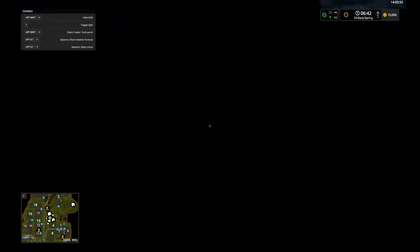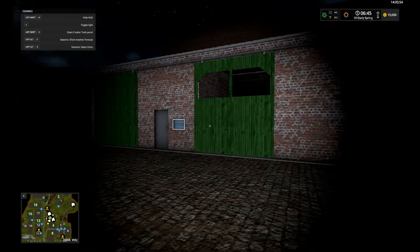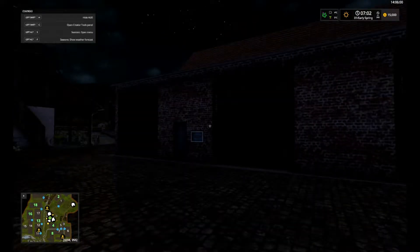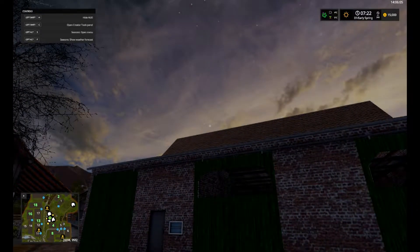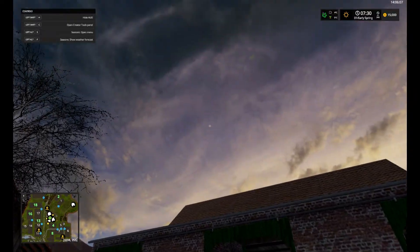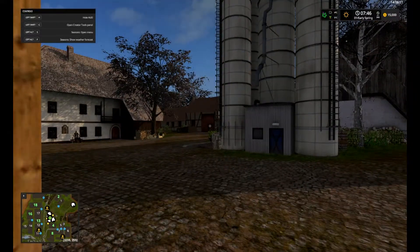We're just going to get some daylight going here. This is nuts. So we're just going to speed up time just a little bit here as we set this map up to do the let's play when the time is right. Hey sunshine! Go away stars, go away. Fading, gone. And we'll run into 8 o'clock and call that good.